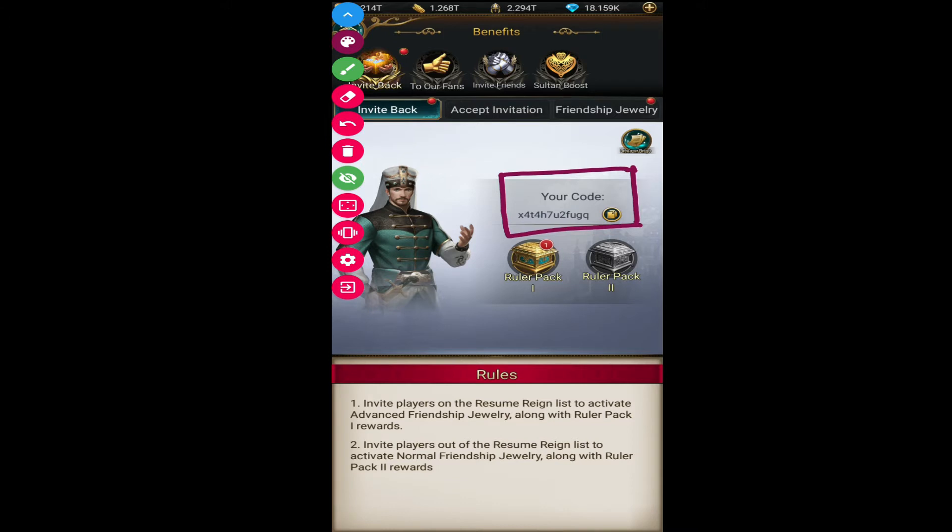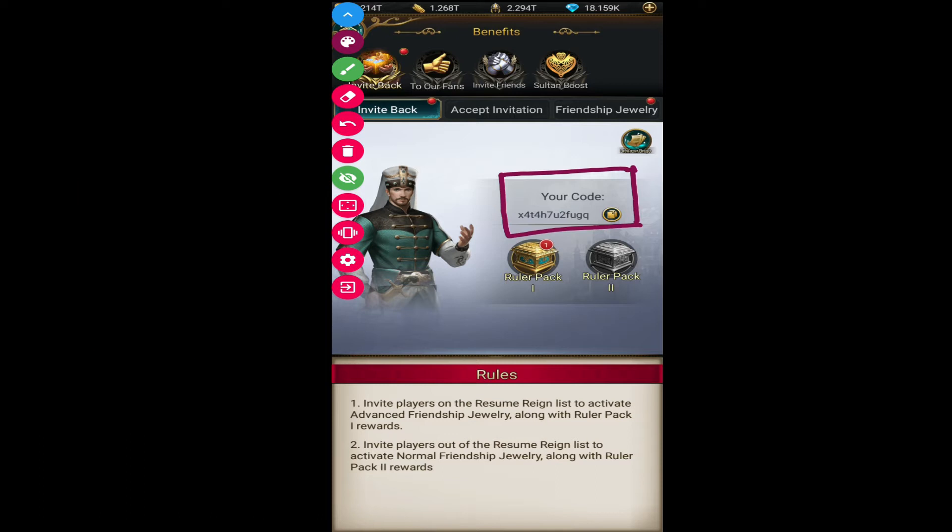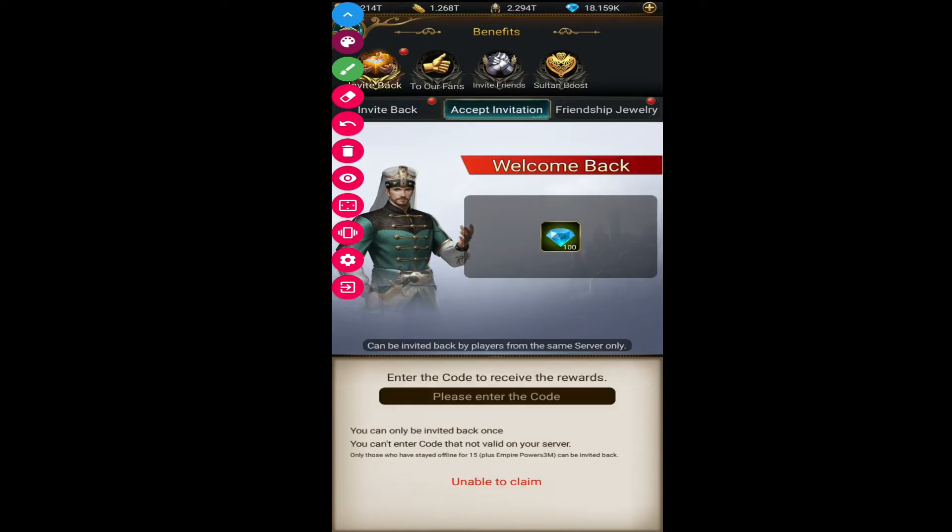You have to give them this code right here — just copy it from here and send it by messages or any other way you want. Currently the game has updated a copy system so it's easy to send in-game if they are online. If they are offline, use any other way you have to contact them.